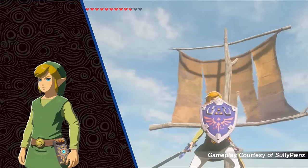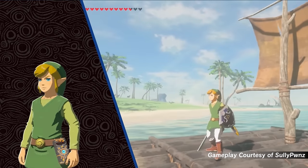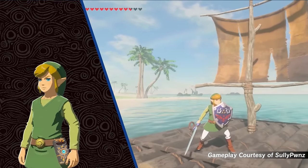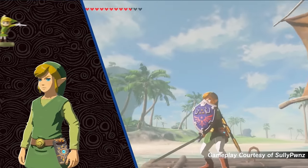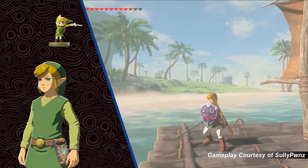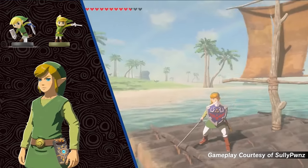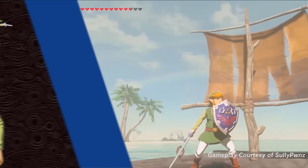The Wind Set is also an amiibo exclusive set, but unlike the last two, this set can be obtained through two different amiibo. In order to get the Wind Set, you must scan the Wind Waker Link amiibo or the Smash Bros. Toon Link amiibo. This set contains the Cap of the Wind, Tunic of the Wind, and Trousers of the Wind.